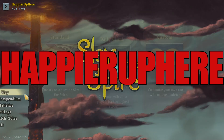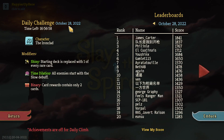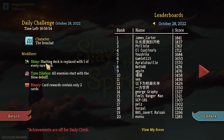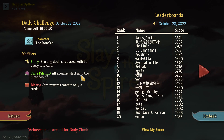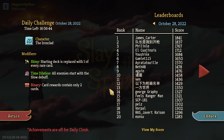Welcome to Slay the Spire. Today playing the daily challenge for October 28th, 2022. The character is the Ironclad and the modifiers are Shiny - starting deck is replaced with one of every rare card - Time Dilation, all enemies start with the Slow debuff, and Binary - card rewards contain only two cards. Binary is always difficult but let's see what we can do.